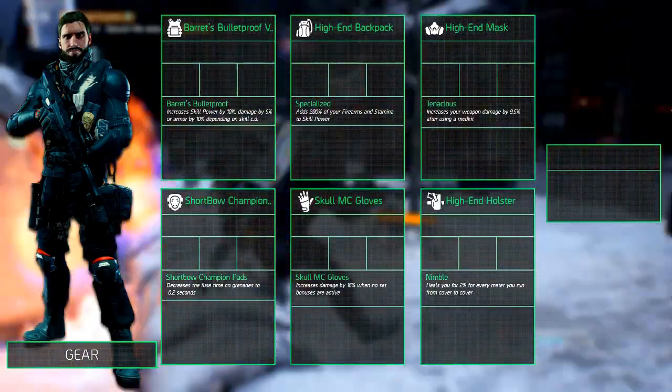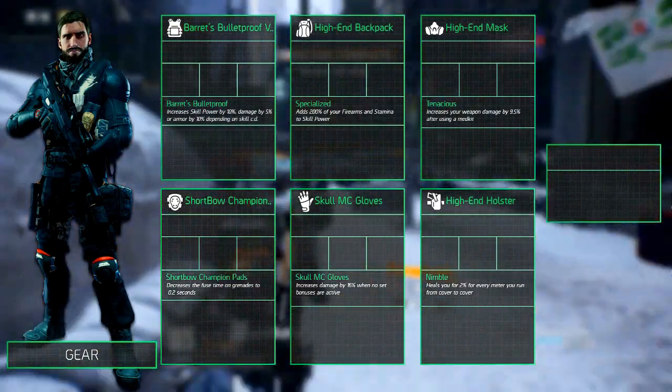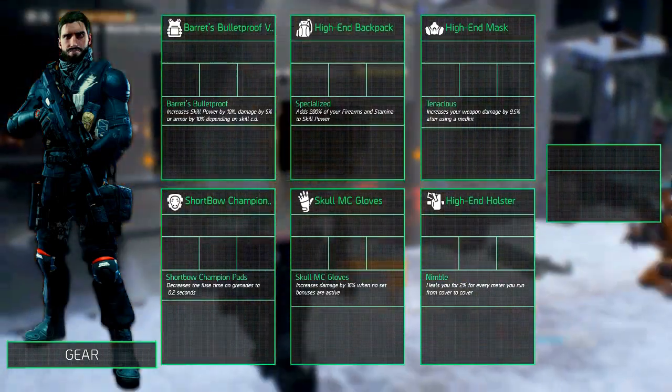You could also go for Bliss's holster, but we won't be using our sidearm that much. Just like in our last build, we won't be going over each gear piece individually but will quickly talk about the preferred statistics — the rest is shown on screen.